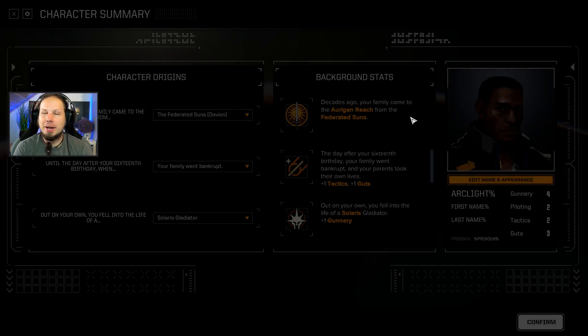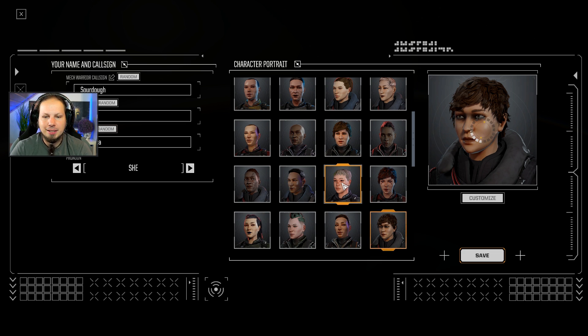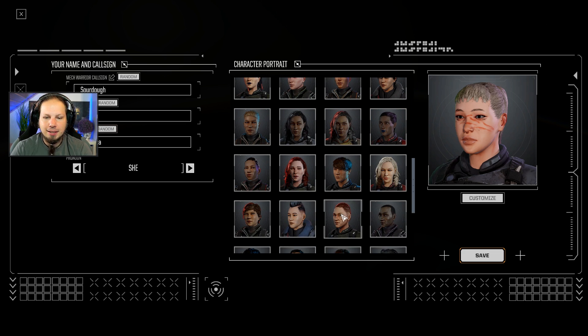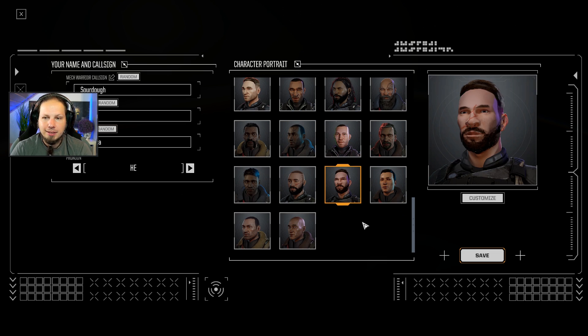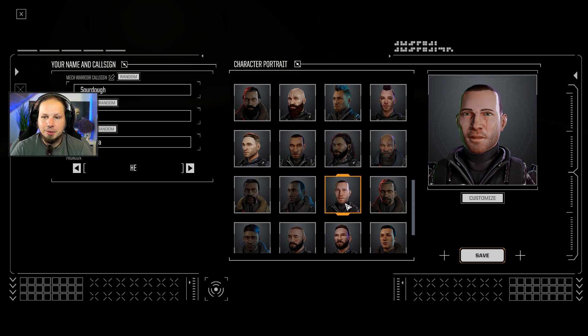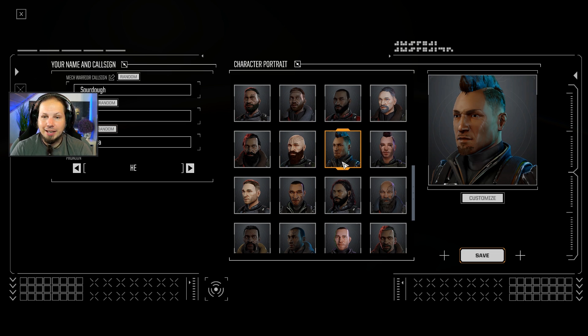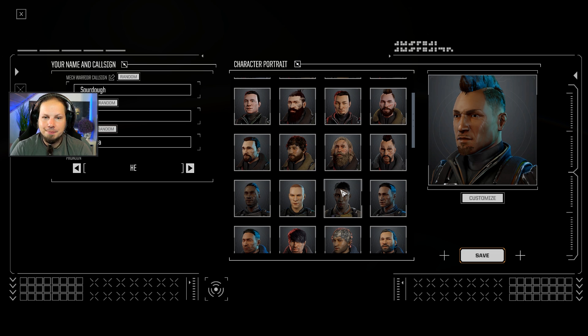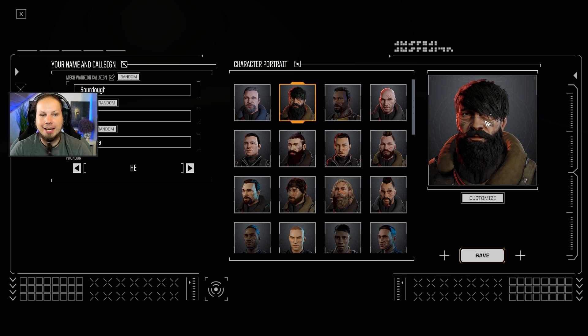We need a name, of course. That name should reflect the proficiency in battle. If the random name generator doesn't give us something I find good directly, then I'm going to figure out something else. He looks cool, by the way. There's a bunch of people that I really like. So this is going to be our pilot - he looks like a seasoned mech warrior.